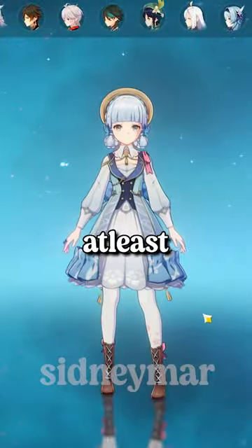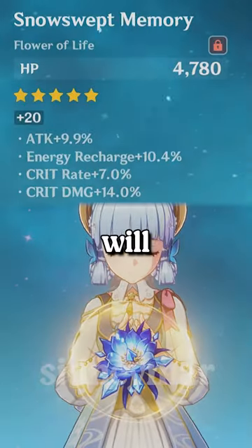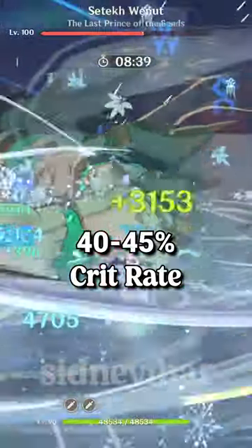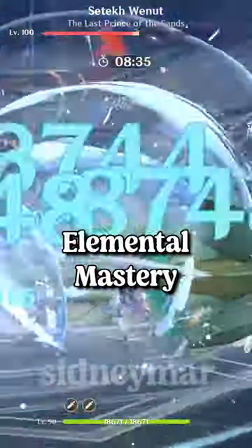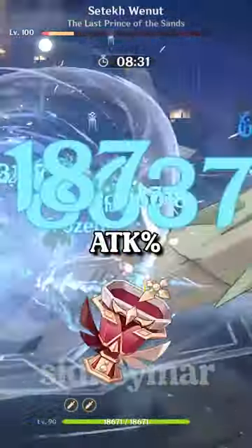The ideal stats for Ayaka will be at least 2000 attack with 130 energy recharge. Ayaka will be running a 4 piece Blizzard Strayer and only needs around 40 to 45 crit rate with at least 250 crit damage. No elemental mastery is needed and a cryo damage bonus goblet is favored over an attack percent goblet.